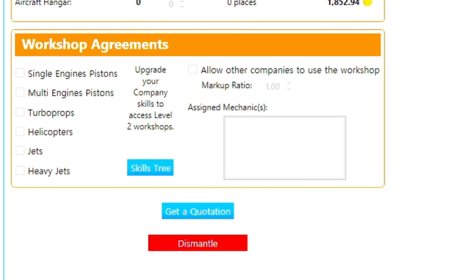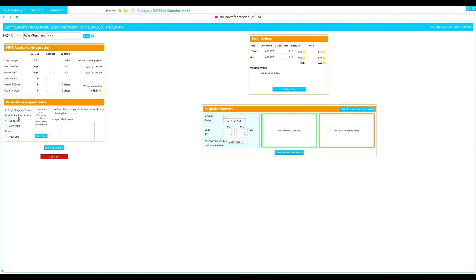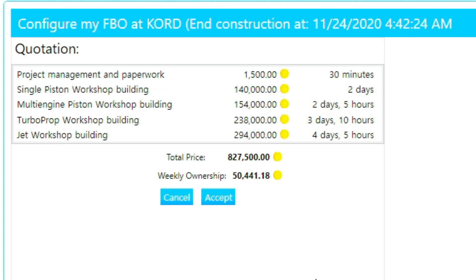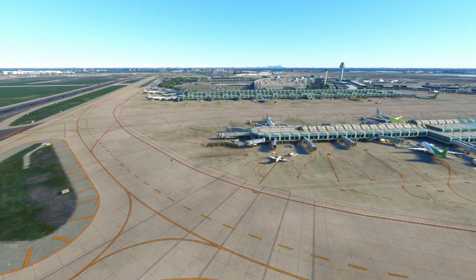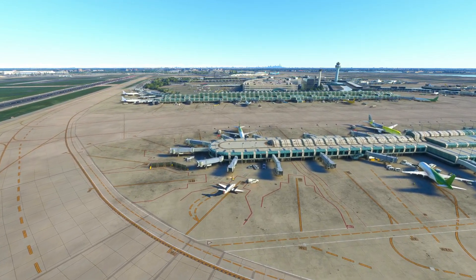After your initial FBO has been started, you can now get a quotation to work on the different workshops, assuming you have this opened up in the skills tree. I want to be able to work on single-engine pistons, multi-engine pistons, turboprops, and jets — that's everything we currently have in the fleet. We can accept this workshop to also start construction for our FBO at O'Hare. I mentioned at the beginning of the video that I would share a few tips that have worked for me regarding FBOs, so let's jump right into those.